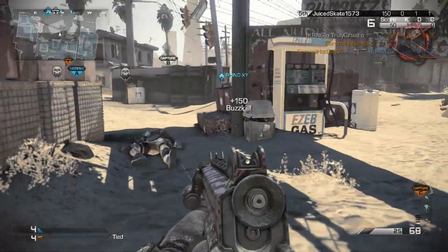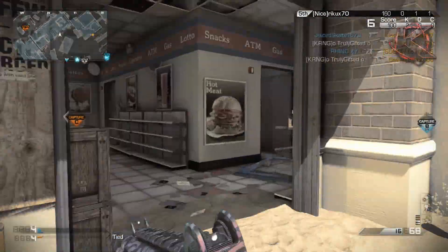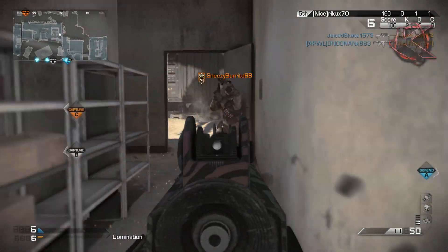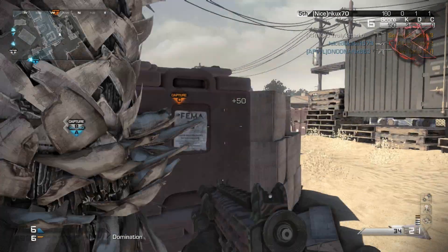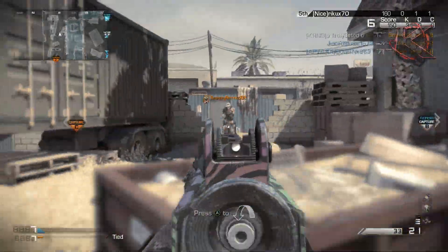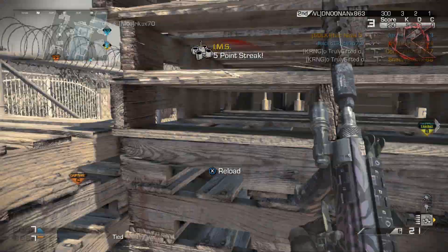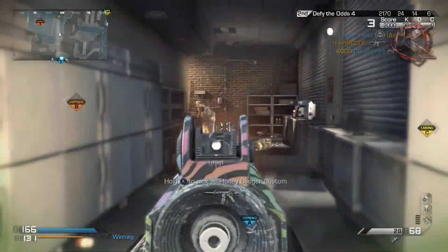What is up guys, over on the Carnage Clan channel, my name is Erbo and today I'm bringing you another class setup. We're going to take a look at the CBJ SMG in Call of Duty Ghosts. The CBJ is an SMG that has a really high fire rate and some pretty unique characteristics. This gun is absolutely amazing close range and not too bad medium to long range either.